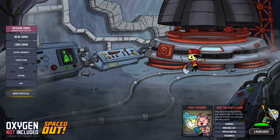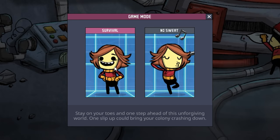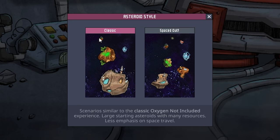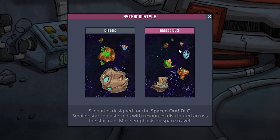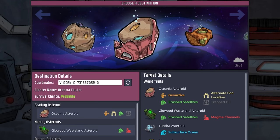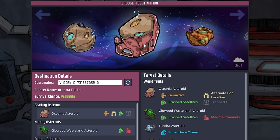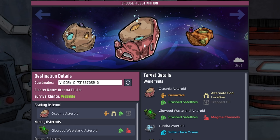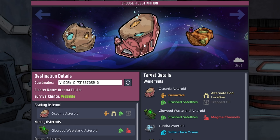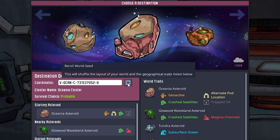This is a great opportunity to start a new Let's Play series. We're going to start a new game and go survival this time around. I want to stay with Classic because I'm not too happy with the small asteroids in Spaced Out. So we're going to stick with that, and then let's take a look at our destinations. I believe I want to go with Oceania because I have actually never done Oceania, so let's use the reroll world seed to find a suitable asteroid.